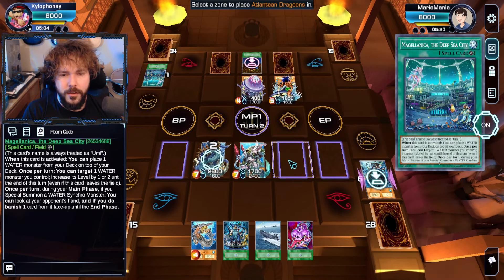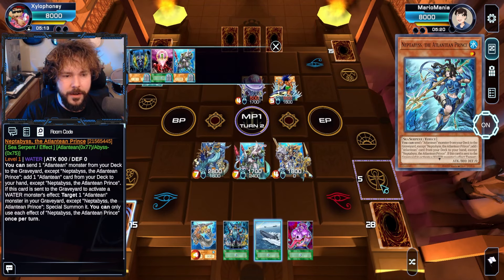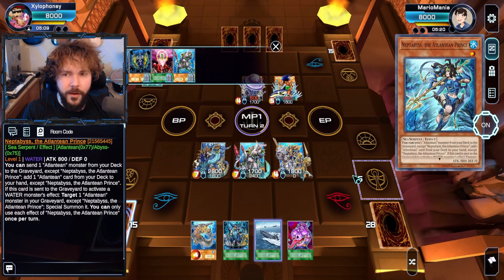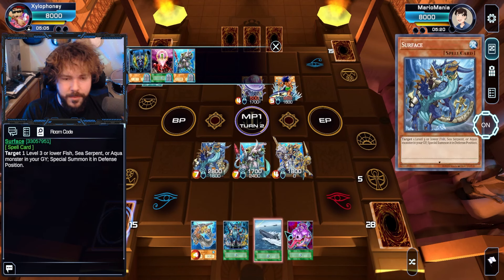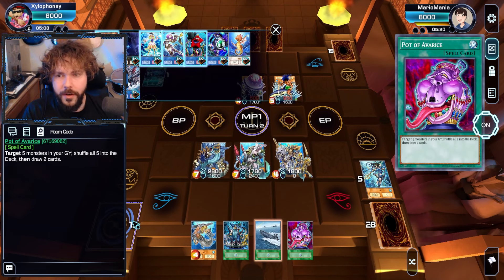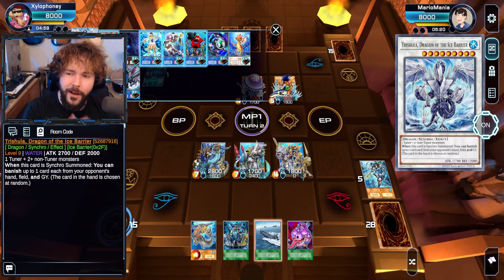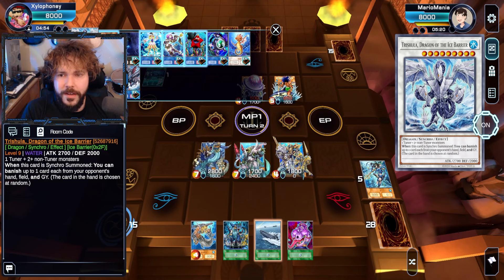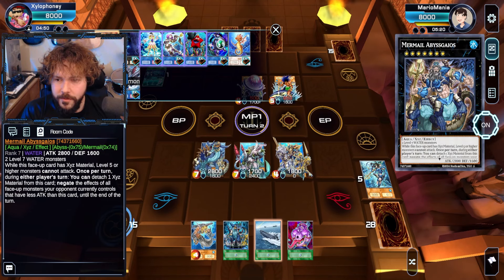We'll summon this out, just because I don't have a ton of other great materials. That's everything being used. Now, what can I do with my Surface? I could special summon my Deep Sea Diva and have a level 2 Tuner on the field — but Trishula needs 3! That's not the perfect number. That's okay, but I could go into this, and that's pretty fun. Detach, Negate — that's gonna be the end of the turn.